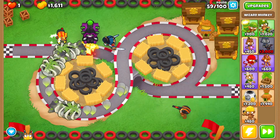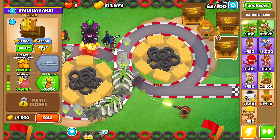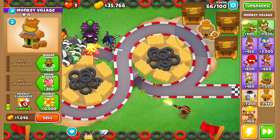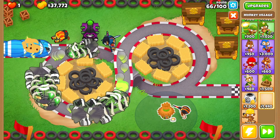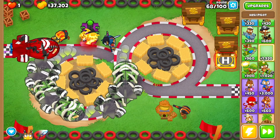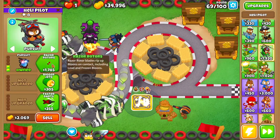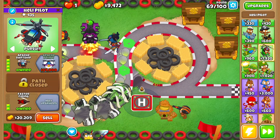By the end of round 58 you should be able to afford prince of darkness. Then at round 65 do a collect all. At this point sell the monkey village over here — there's no point keeping it. Drop another monkey village right here and go monkey business and monkey commerce. Then get yourself a heli pilot up here: quad darts, pursuit, razor rotors, apache dart ship, faster darts, and faster firing.